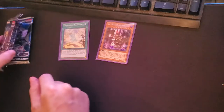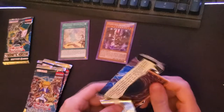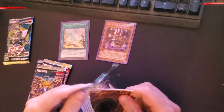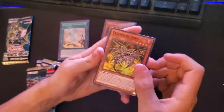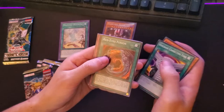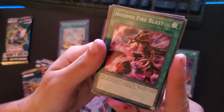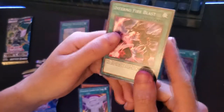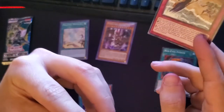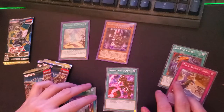Now we have our Legendary Duelists packs — I've been really excited to open these, I've been thinking about buying an actual box. Obviously got Slash Dragon, Red Eyes Fang with Chain, Red Eyes Baby Dragon, Gearfried — those are the ones I was really looking for. Severed Dark Horn, Vehicle Roid Connection Zone, Red Eyes Fusion. Inferno Fire Blast — that's a three dollar card. Target one Red Eyes Black Monster on your field and inflict damage equal to its original attack. That is actually a really good Red Eyes card, and C Stealth Attack is a dollar fifty.